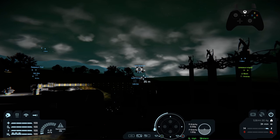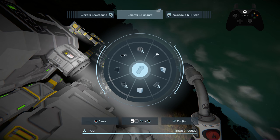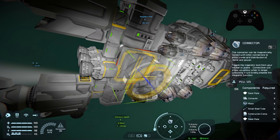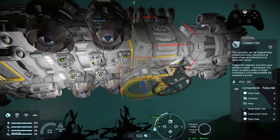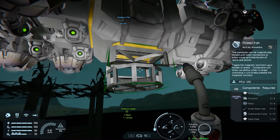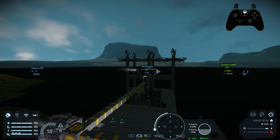Now we need a connector to connect to the base. The connector has two possible spots, but I don't recommend putting it over the cockpit side — that connects through small conveyor ports and you can't bring large components through those. Put the connector directly on the hydrogen tank side so we can easily bring in any components we want to take to space. Get this welded up, then dock with the base.